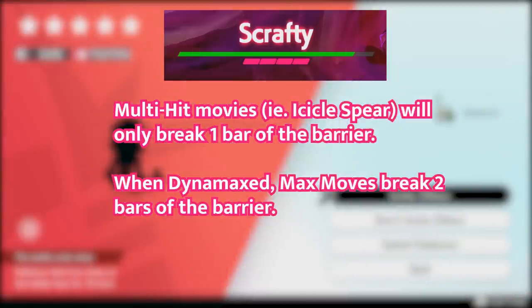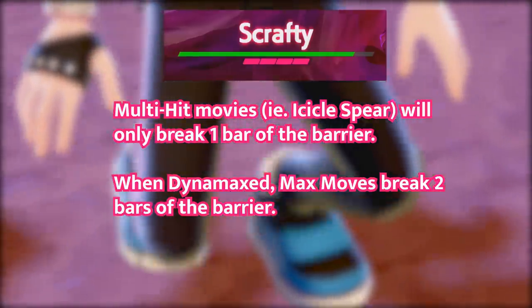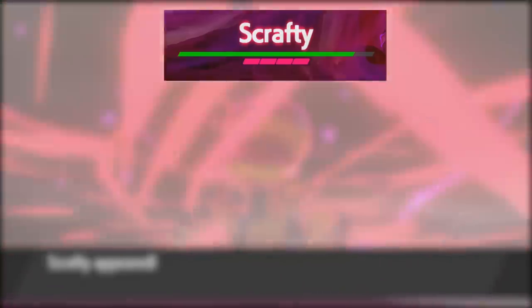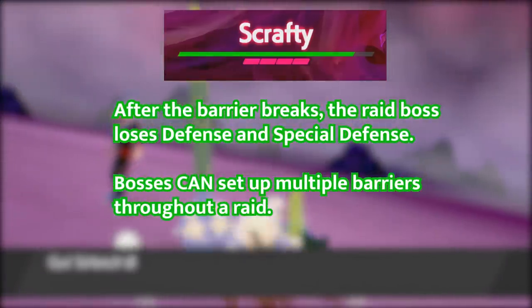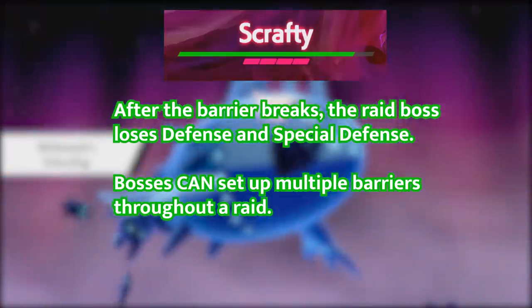So when the barrier is up, it's smartest to use your weakest move to save PP. Unfortunately, multi-hit moves such as Icicle Spear or Pin Missile will still only break one bar of that barrier. However, when you're Dynamaxed, max moves will break two bars of the barrier. Once you do break the barrier, the raid boss will lose defense and special defense. It is worth noting that a boss can set up multiple barriers throughout a raid.